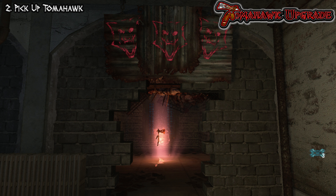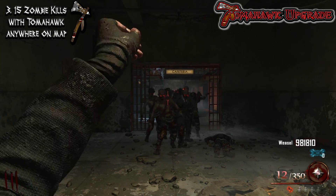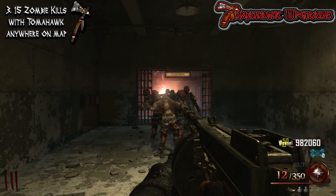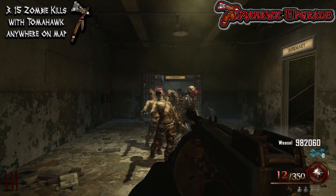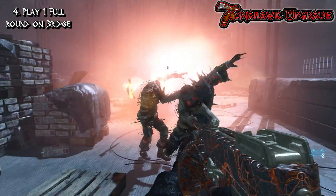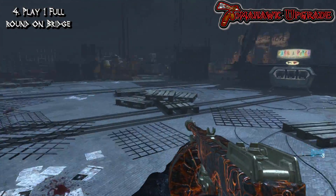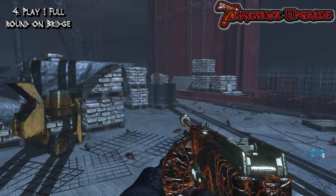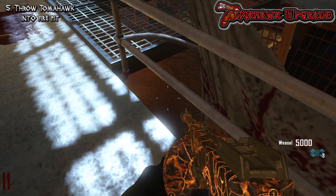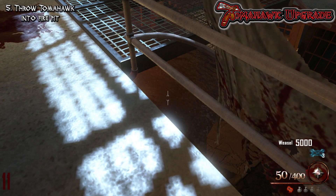Now you can start the process of upgrading the tomahawk, and the first step is actually very easy. All you have to do is get 15 kills with the tomahawk, and you can be anywhere on the map when you do this. Once you get those 15 kills, you're going to hear a scream noise — it's going to be kind of faint, but you can hear it if you're listening for it. Then all you have to do is do an entire round on the bridge only using the tomahawk. There's no certain amount of kills you have to have; you just need to be on the bridge before a round starts, do the whole round with the tomahawk, and then you can leave.